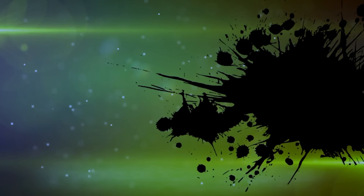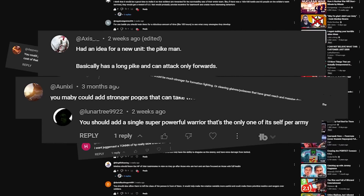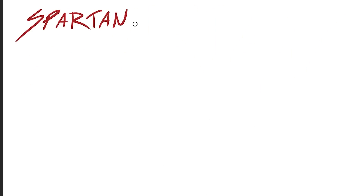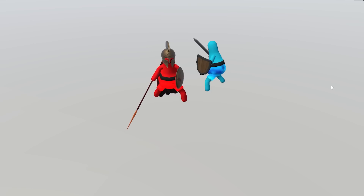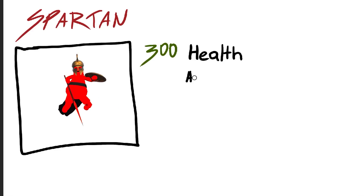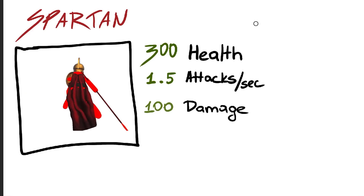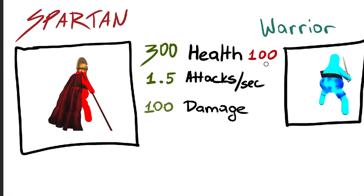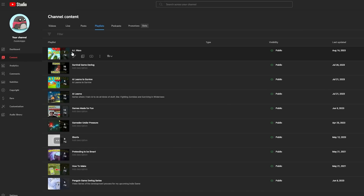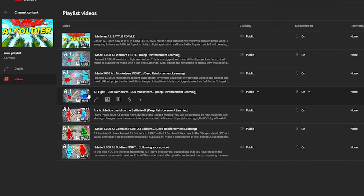Meet our new challenger, the Spartan. There have been lots of requests to add a really strong unit to the simulation, and what better candidate than a Spartan? Spartans have 300 health points, making them the most tanky unit in the game so far — except for Bob, but we don't talk about Bob here. The attack speed of a Spartan is 1.5 while still dealing a full 100 damage, which means it outperforms warriors both in survivability and damage dealing.